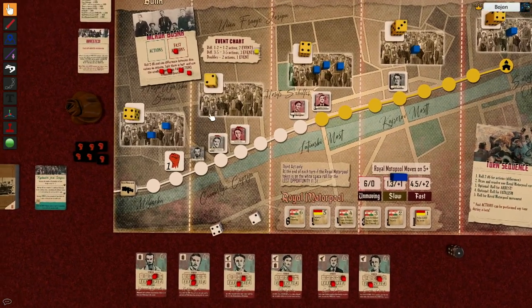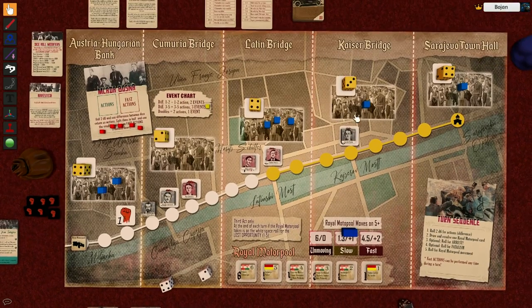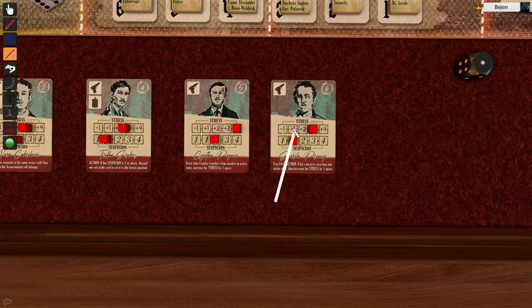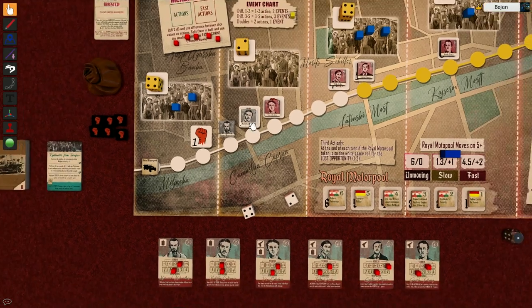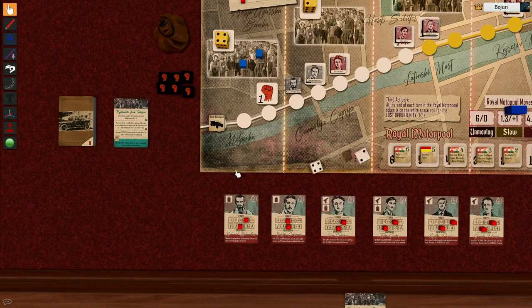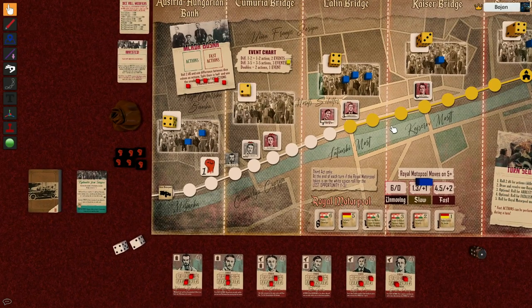I still have one fast action, and I'm going to use it to activate Gavrilo Princip, because I want to lower his stress a bit later. Although I have three assassins here, all of them are really stressed. Using a bomb is the most random thing you can do during the assassination — the pistol is much better. I'm hoping Gavrilo Princip will be the guy who tries the assassination.